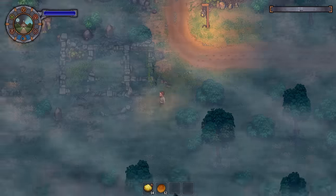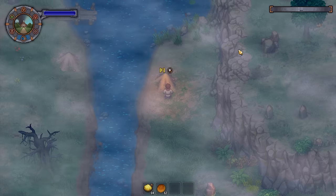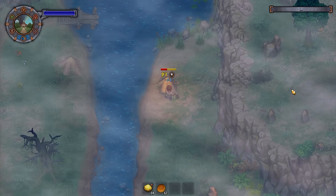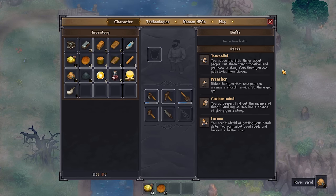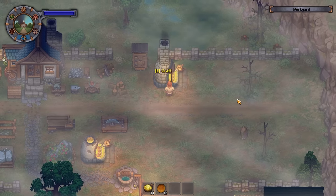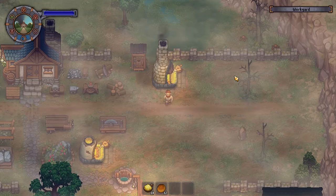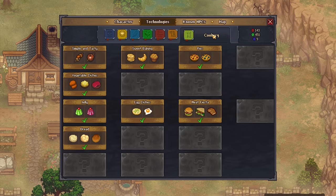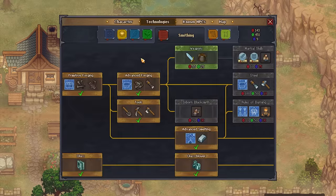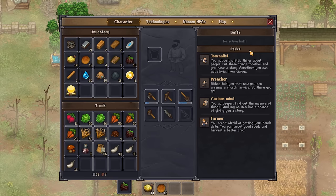To make glass, head to the west of your house and up the river you'll find a deposit of river sand. River sand and water is what you can make glass out of. You're also going to need Furnace 2 to actually make the advanced conical flask — so you start by making glass, then a conical flask, and use that. The technology you need is Glass Blower 2 as well.